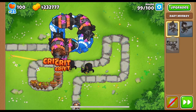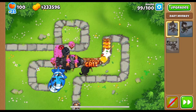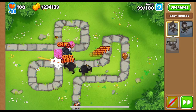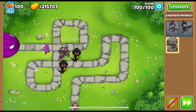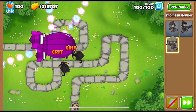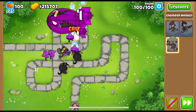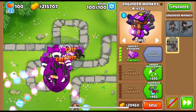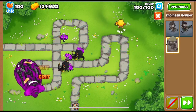Round 99 follows the same principle: starting again with the tier-5 bloon trap, buying the second crossbow master, buying the super glue, and having the engineer monkey with cleansing foam remove the fortified state from the DDTs. After dropping a couple of cleansing foams, we sell it and buy the second crossbow master for DPS. Coming into round 100 — if you've figured out everything up to this point, round 100 is straightforward: buy DPS, buy the Centurion paragon, and two crossbow masters.